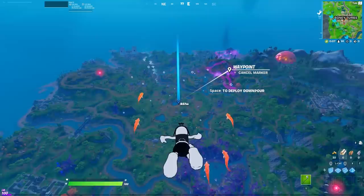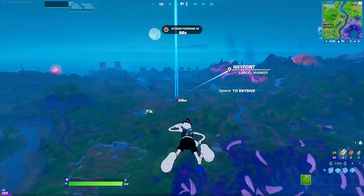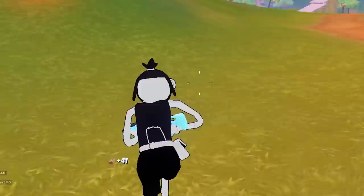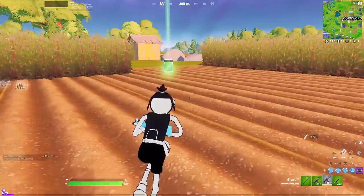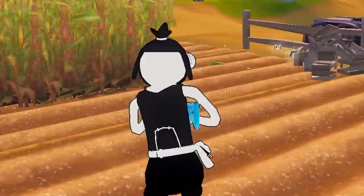The plan is to land Corny Crops because I looked at the challenge thing and I have to find the rainbow juice in Corny Crops. There are actually quite a few places where you can get it but I'm going here. Do you guys see any rainbow juice? I don't see any yet — got a launch pad though. There's a guy up here and he does not know I'm here. Dead! Do you have any rainbow juice? There it is — I think this is it! It is! Let's go!